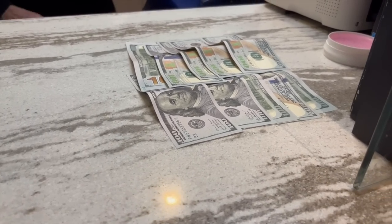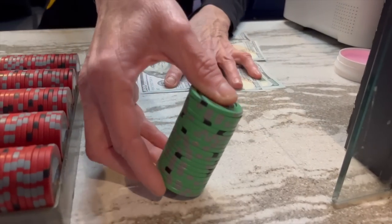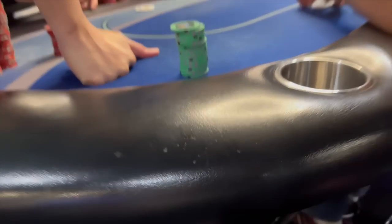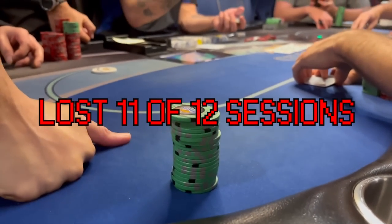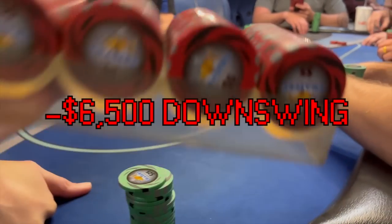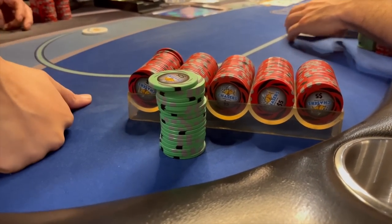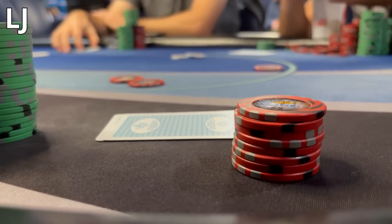We head inside and buy into the game for $1,000, which is the max. We walk over to the end of the table and get situated. We've lost 11 out of our last 12, so let's try to put an end to the dry streak. We need to start winning. Alright, buckle up, Buttercup.